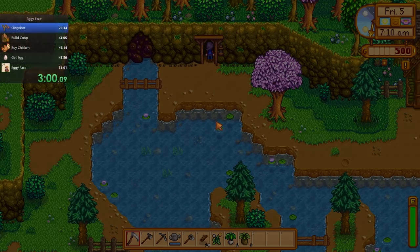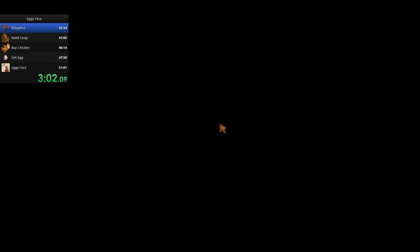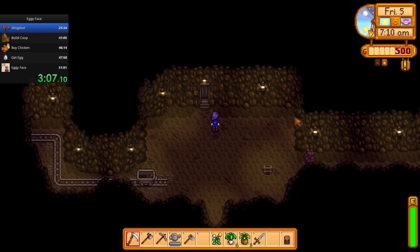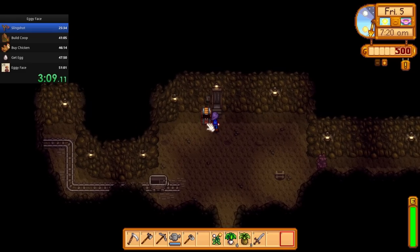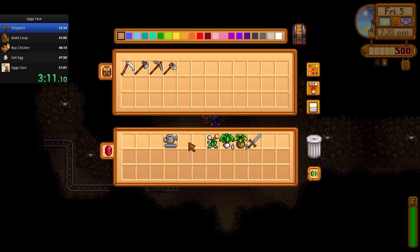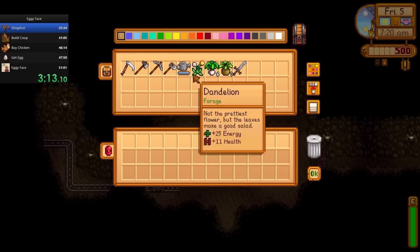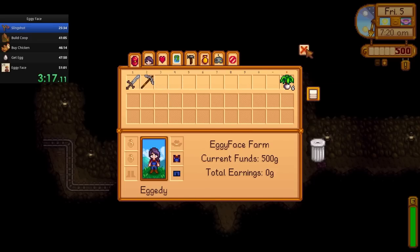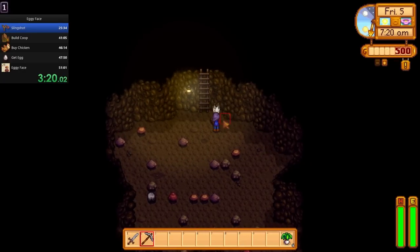Now this is where the chest comes in super handy. Normally people who speedrun mines 50 don't bother making one and they just kind of deep dive and get as far as they can go. But me, I need to put all of these things in here, with space to hold any extra stone or gems and things that I might need to sell to pay for my coop.